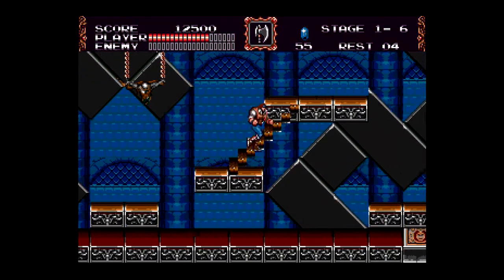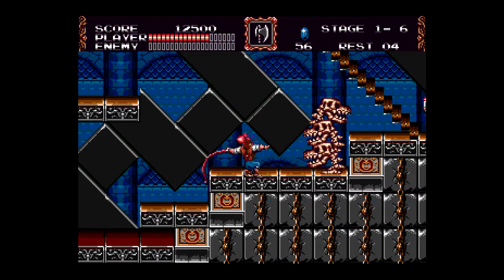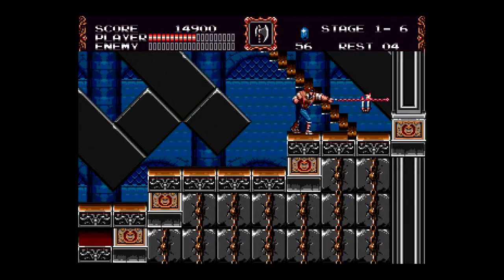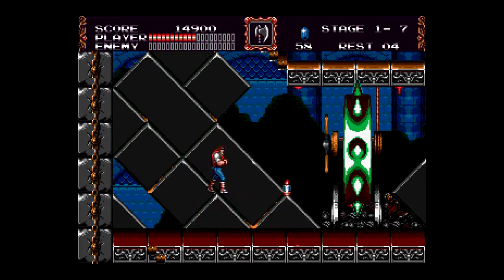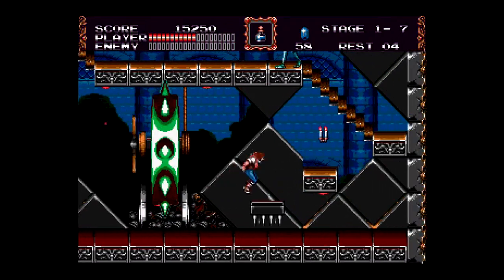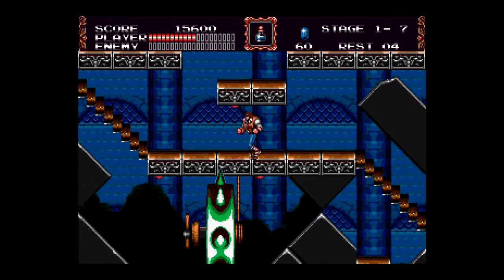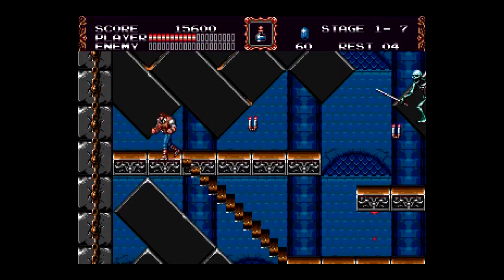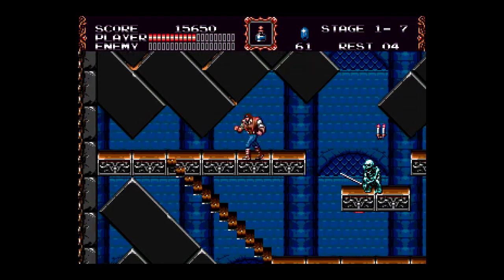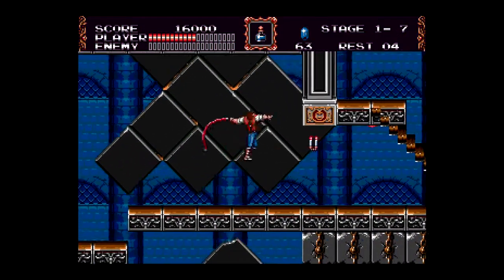Look at the way he goes up the stairs — puts a lot of shoulders into it. How do I avoid that? I just continue attacking. Okay, hopefully... I think this has limited continues, so I may have to restart this playthrough a couple of times off-camera and get up to where I usually am. I'm playing this on the PS4 — the Castlevania collection. There's a whole bunch of Castlevania games on here.